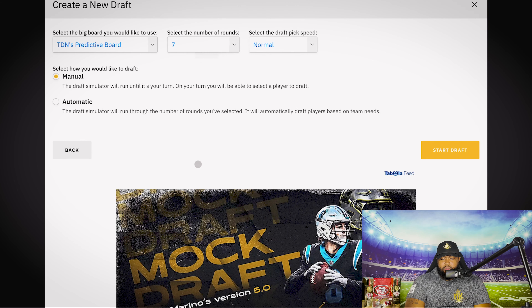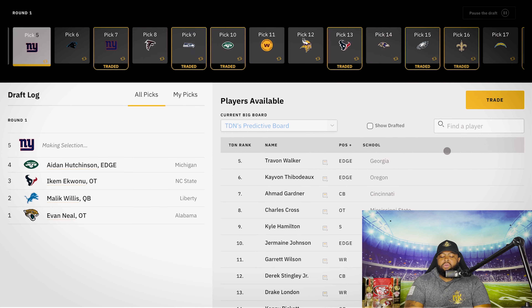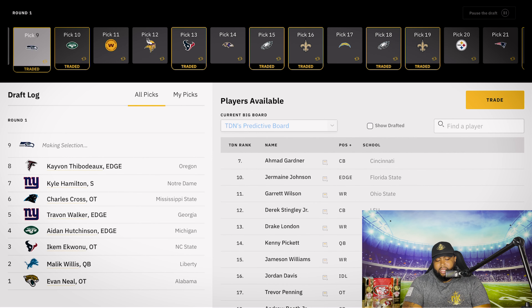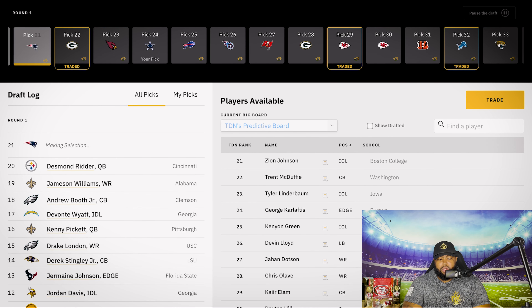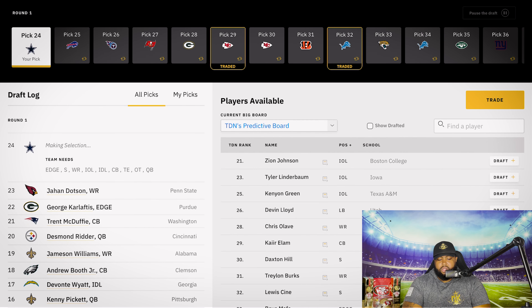Maybe a defensive tackle, maybe a few more linebackers. Trevon Diggs, Anthony Brown, Jordan Lewis — Kelvin Joseph's got maybe some legal issues going on, but we're pretty solid in the secondary. Jayron Kearse is back, brought Malik Hooker over. There are definitely pieces here. This might be best player available, but let's see what positions we want to attack for this Dallas Cowboys team.